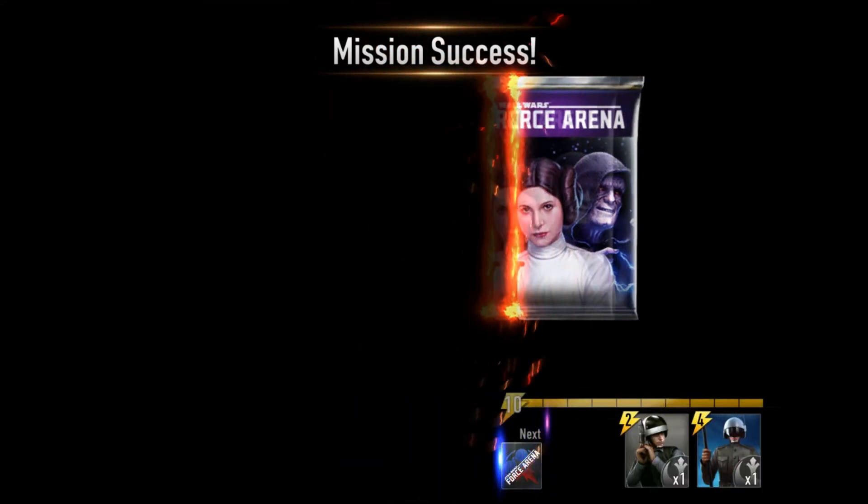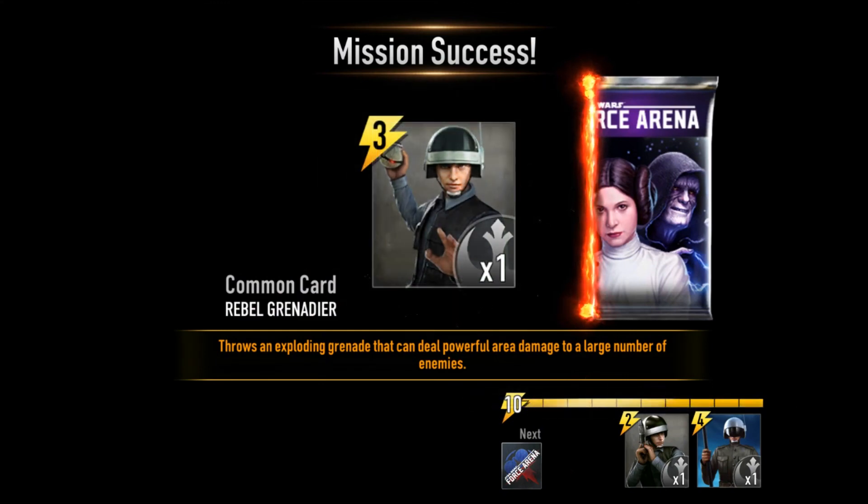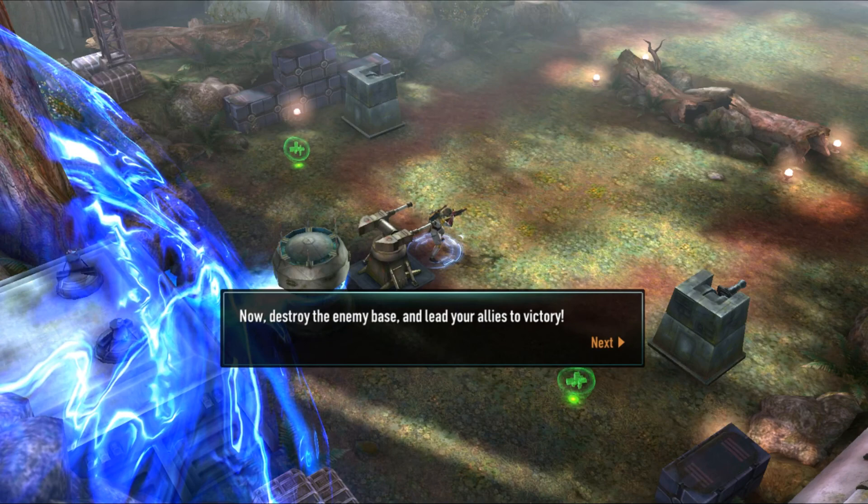We've got a pack to open — this is a rebel pack. We got a grenade, which is a card that gets a bonus if you're using Sabine because it explodes, and it costs three energy. There are also rebel troopers and Royal Guards, which are the heavies and are really strong.